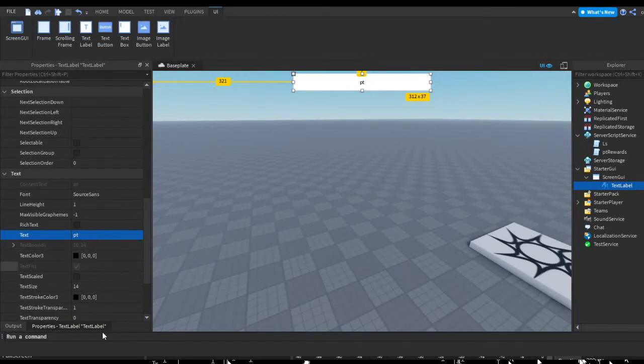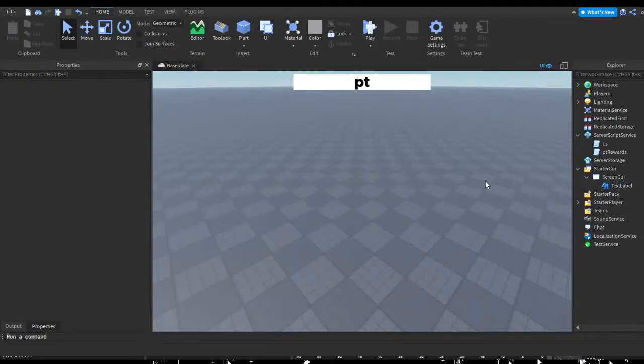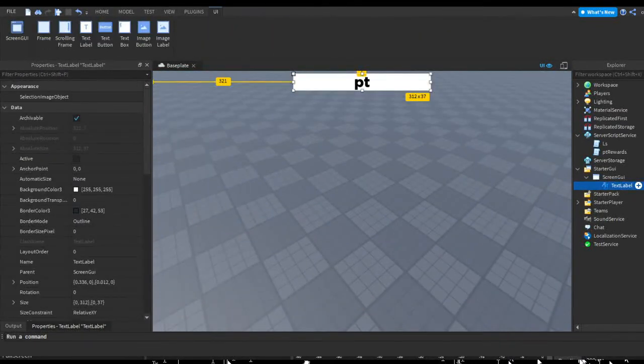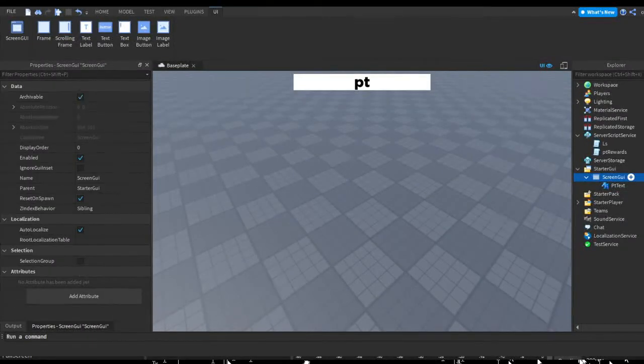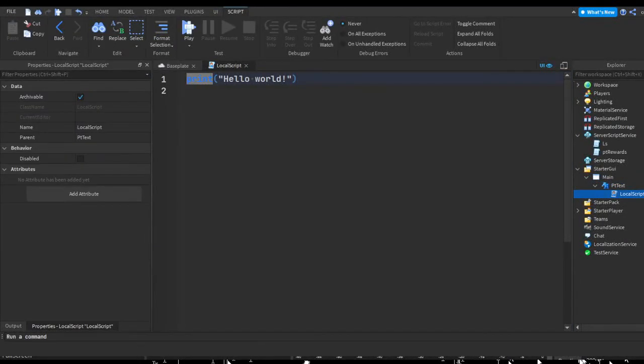I'll set the default text to 'PT' and do a little bit of designing — remove the stroke, nothing too fancy. I'll name the TextLabel 'ptText' and the ScreenGui 'main'. Then inside ptText I'll hit plus and insert a LocalScript, which I'll rename to 'textChanger'.